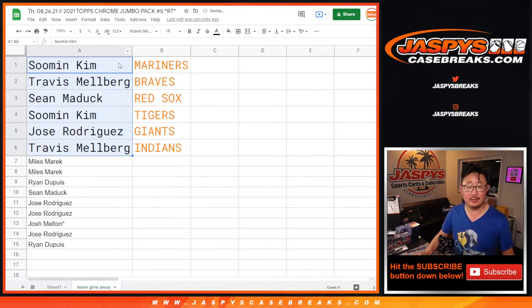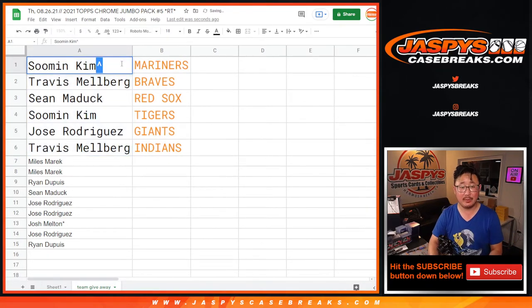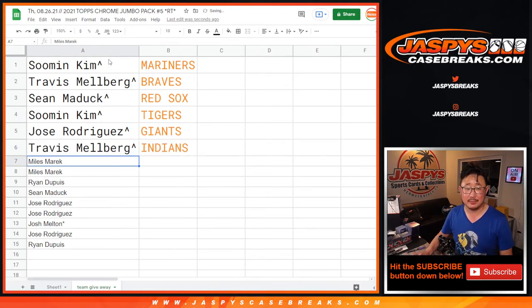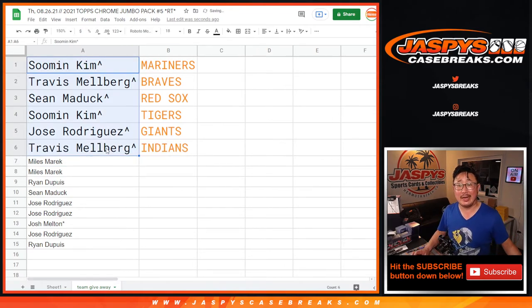Grab all those names right there — so the top six are in. Sumin gets the Mariners. Travis with the Braves. Sean with the Red Sox. Sumin with the Tigers. Jose with the Giants. And Travis with the Indians. Thanks for getting in on the action, everybody. Coming up in a separate video will be that Topps Chrome break itself. We'll see you for that — Jazby's Case Breaks dot com.